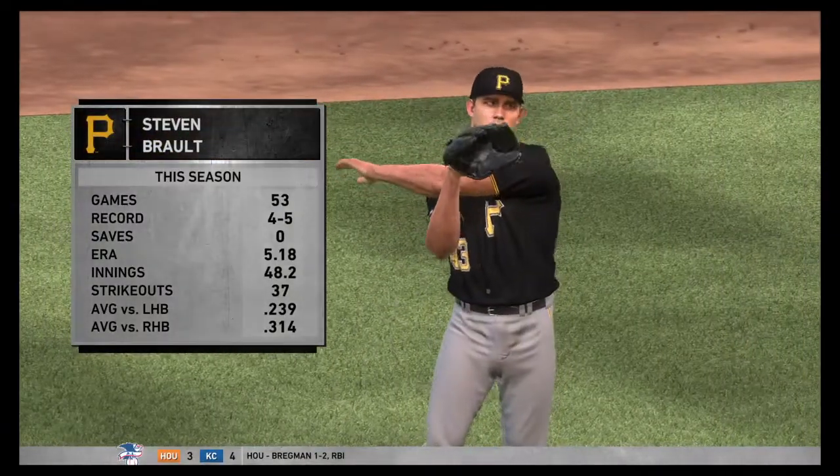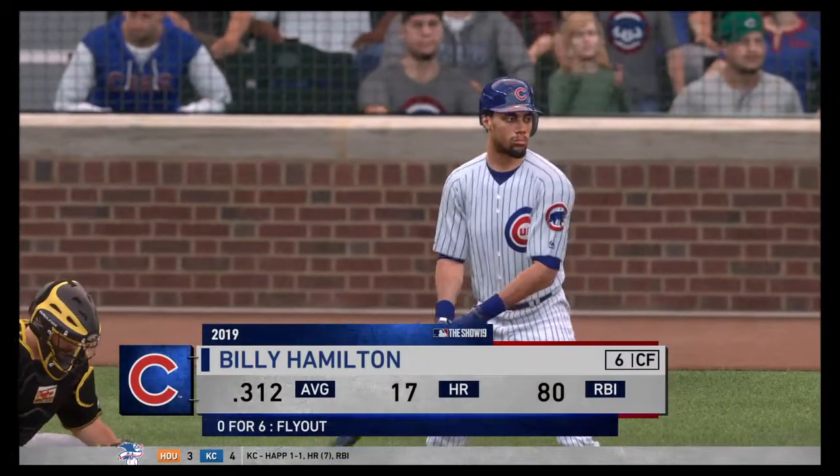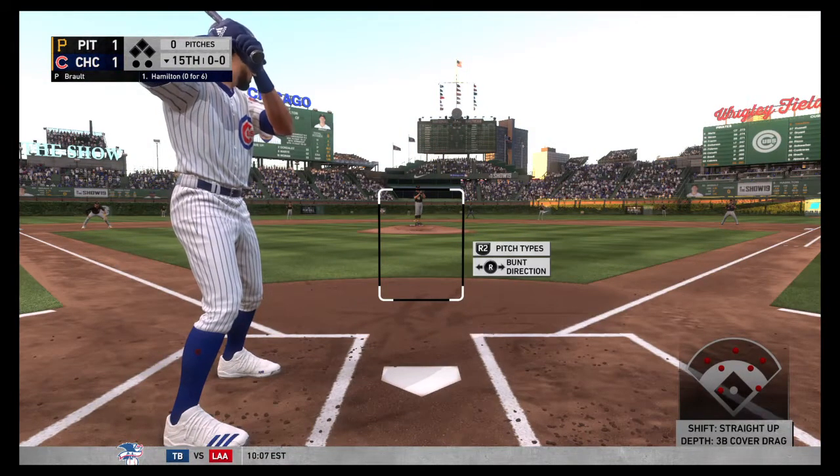Steven Brault, a lefty standing six foot even, takes over the pitching duties here. Billy Hamilton will be the first one to greet him as he'll have to turn around and bat from the right side of the plate.